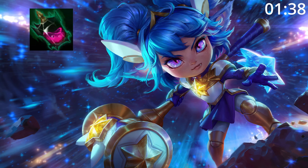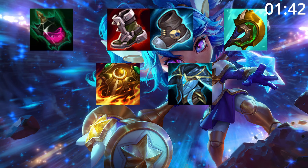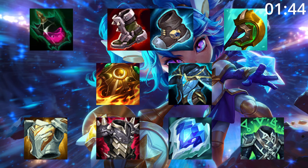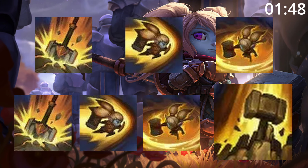For build order, start corrupting potion into tier 2 boots and a Divine Sunderer. After this, a Sunfire and Force of Nature are great pick-ups before finishing a build with any of these as needed. For skill order, start Q, then E, then W, before maxing Q, then E, then W, taking ult whenever you can.